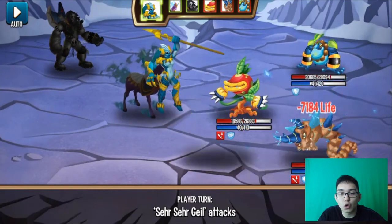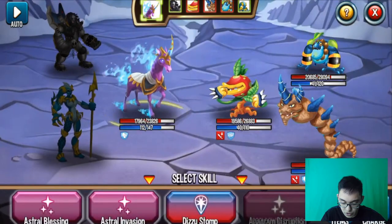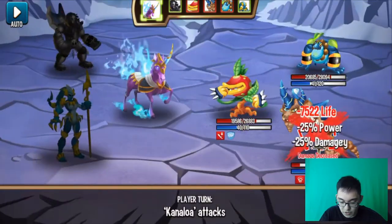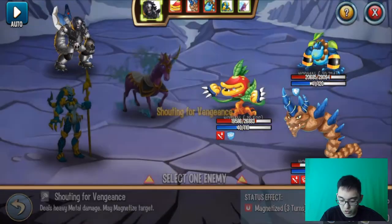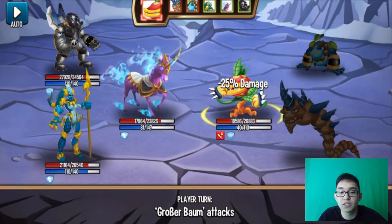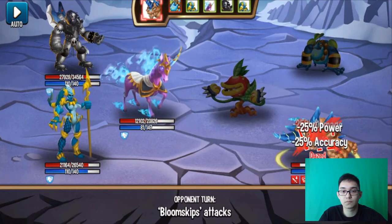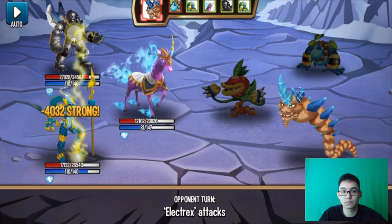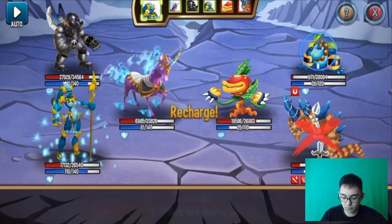Ubagail! Ubagail, guys. So let's do the other attack — the freaking stomp. Let's just use this one first. Nice — Ubagail pony. Finish one off — no, not finish off, but make a little bit of damage.